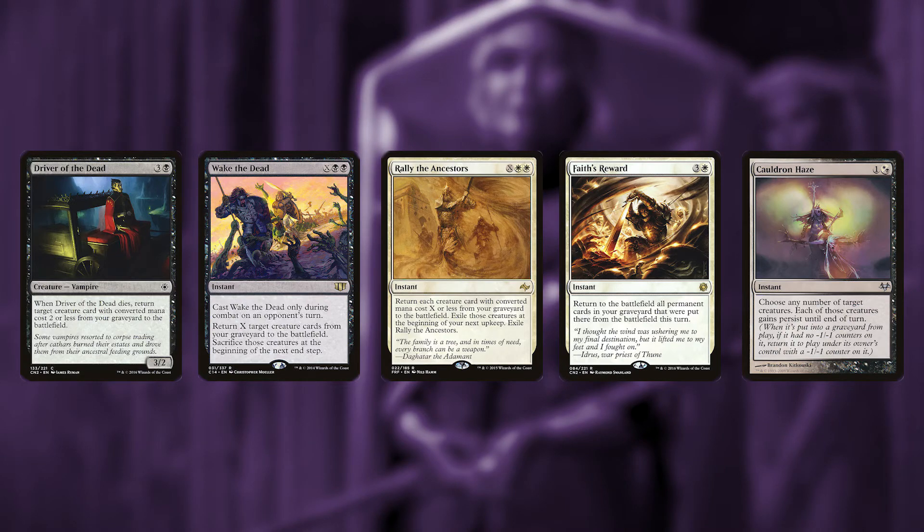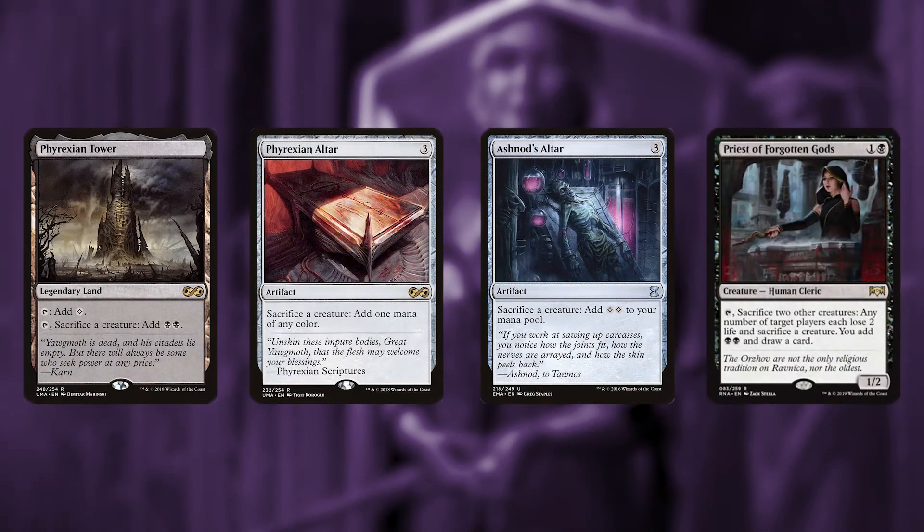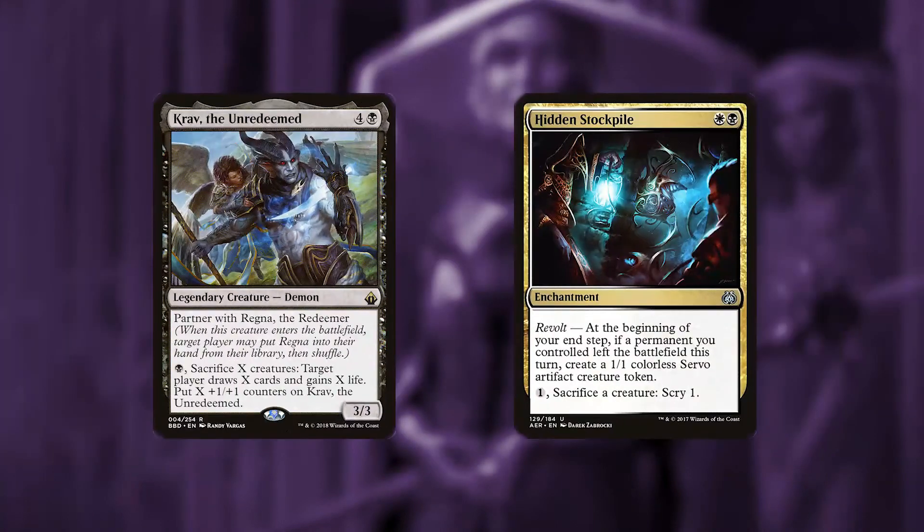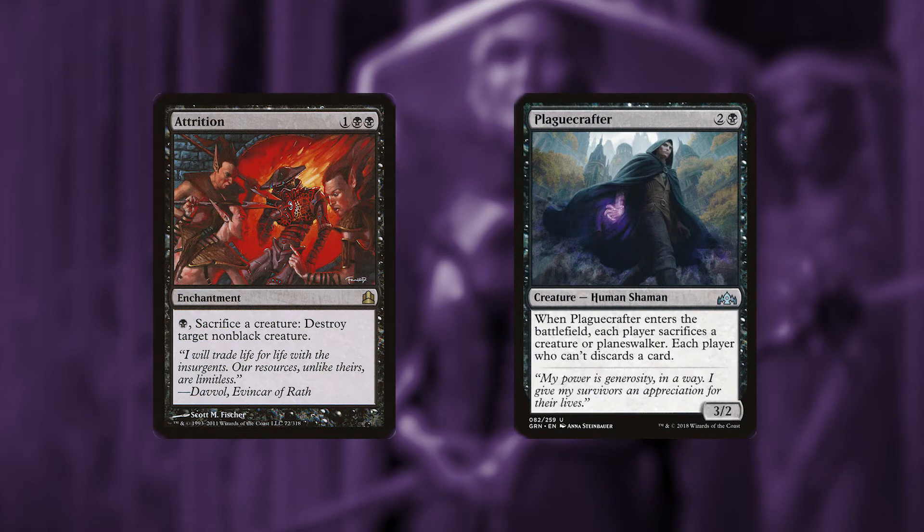We're also playing some cards that will allow us to sacrifice our creatures for additional benefit. Phyrexian Tower, Phyrexian Altar, Ashnod's Altar, and Priests of the Forgotten Gods will allow us to sack our creatures to produce some mana. Crib Swap, the Unredeemed, and Hidden Stockpile will give us card advantage, and Attrition and Plague Crafter will help us control the board.